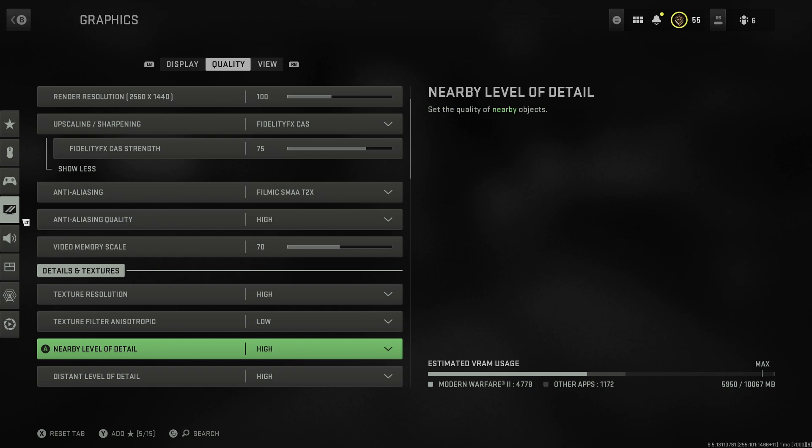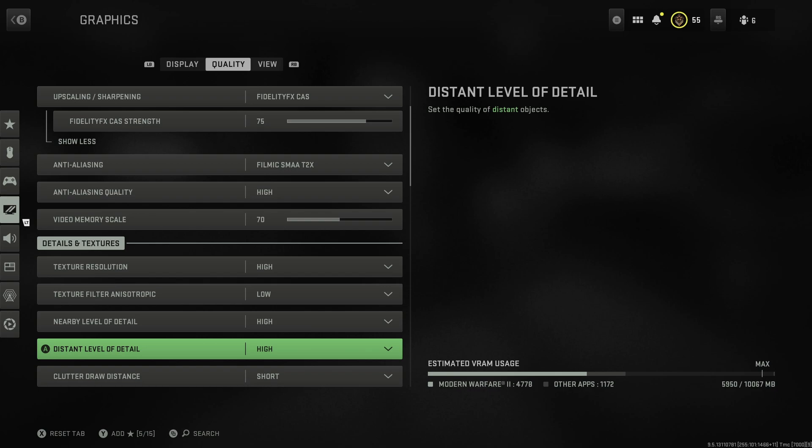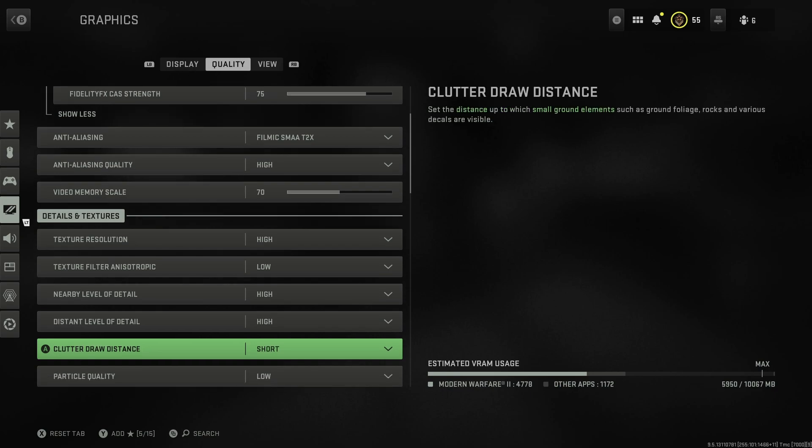Nearby level of detail I put on high because it makes a big difference - when you're pushing up against cover you want it to look nice. Distant level of detail I also leave on high; I haven't noticed a massive difference in frame rates when setting this to low, and in Warzone 2 you're going to be looking in the distance a lot. Clutter draw distance I think you can have on short - this controls things like grass rendering in the distance, and having it on short is probably a good idea competitively.